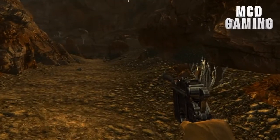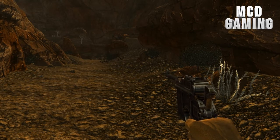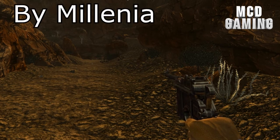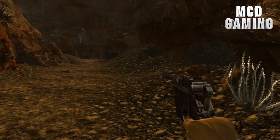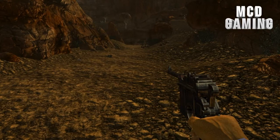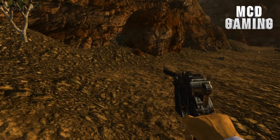Hey guys, what's going on? MCD here and today we bring you the mod review for a kind of an old weapon mod. This time we're going to be taking a look at the Mouser C96. This is a weapon made by Millennia. It's kind of old — it was released in November last year — but it's still a really good mod. I really like how it looks just right off the bat.